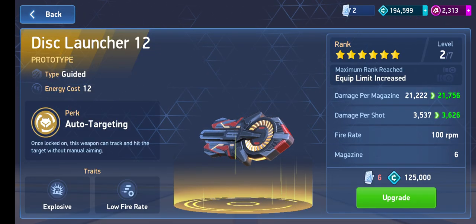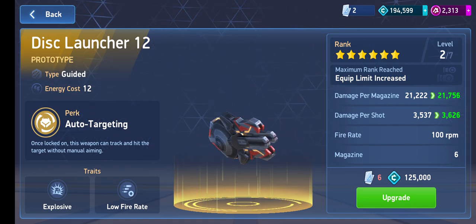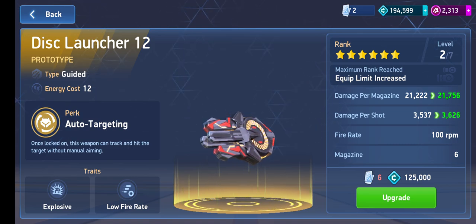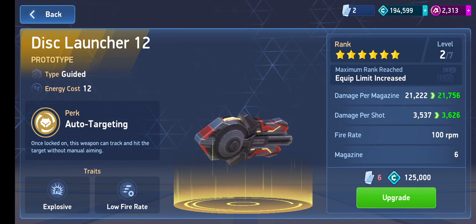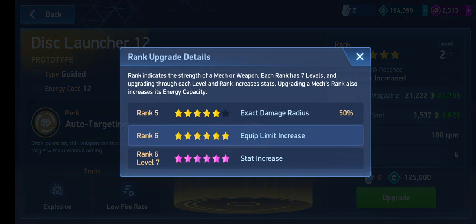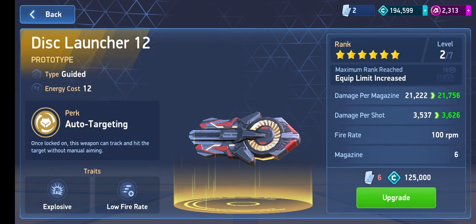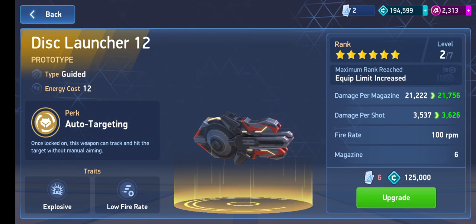This weapon is a 5 out of 5 stars. This is the best weapon available for many of the mechs out there, including the heavy tanks. If you have the opportunity to get it, I would 1000% recommend you try to obtain this disc launcher, and if possible, try to do it for free. Just note one more thing: if you want to dual equip it, you would need to upgrade it from rank 5 to rank 6 in order to get the equip limit increased. The energy you need is 12, so you would need a mech with 24 energy capacity.